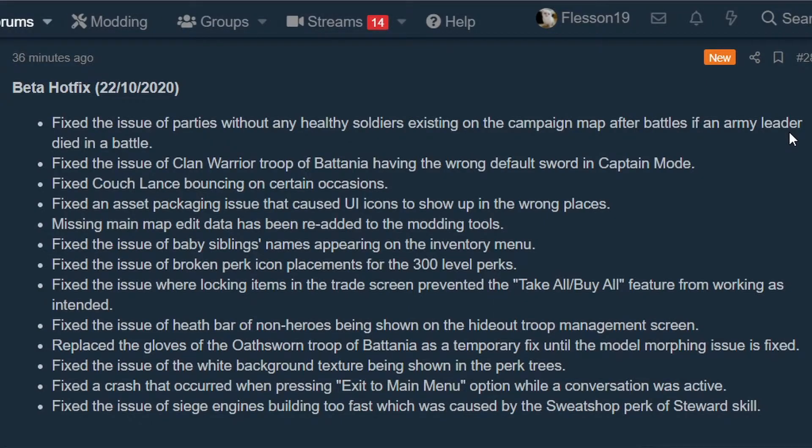Fixed the issue where locking items in the trade screen prevented the take all feature from working as intended. This was extremely annoying — if you locked an item and that item dropped in battle and you hit take all, it would not take the item. You had to manually grab it, and if you unlocked it, it would unlock both sides, so your side would also be unlocked and you could accidentally sell the item.